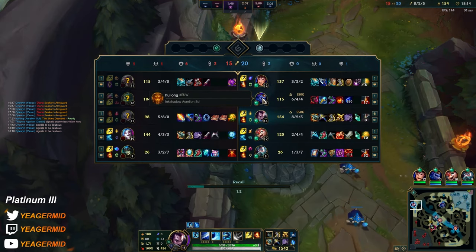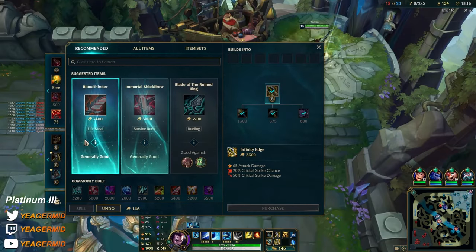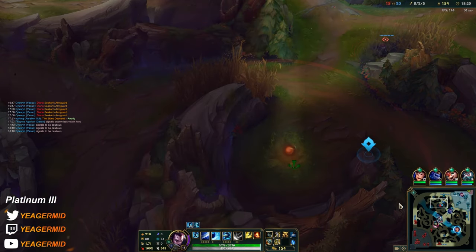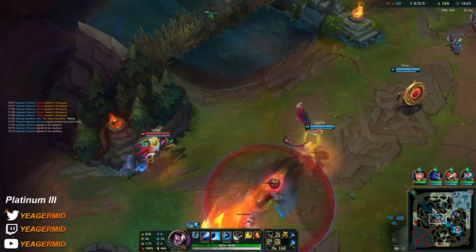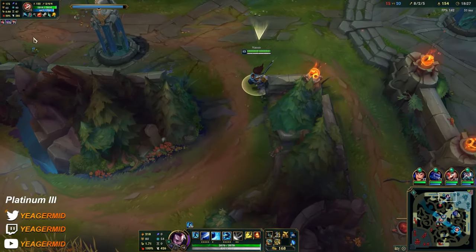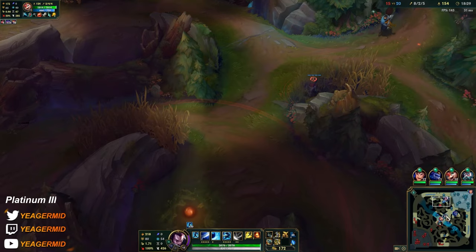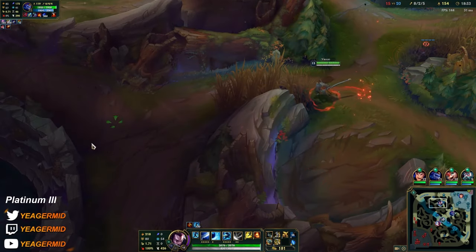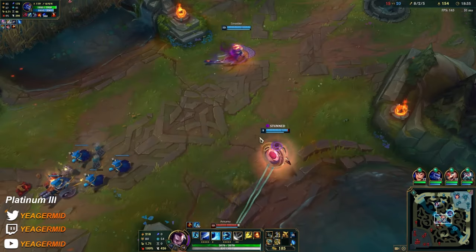Just gotta let our ADC and jungle stack. If I get this one, the other one can escape — I think I'll take it. Smolder has 132 stacks.